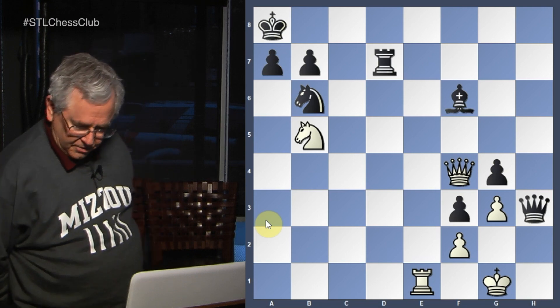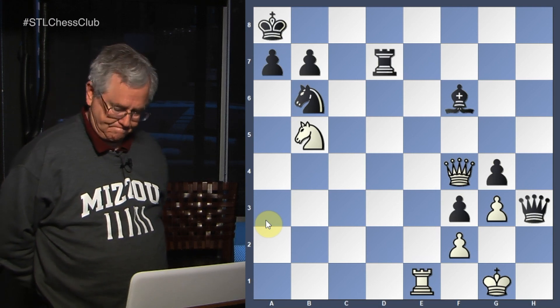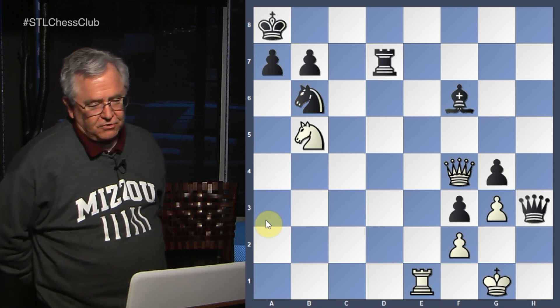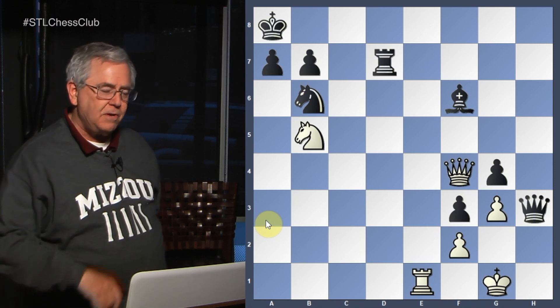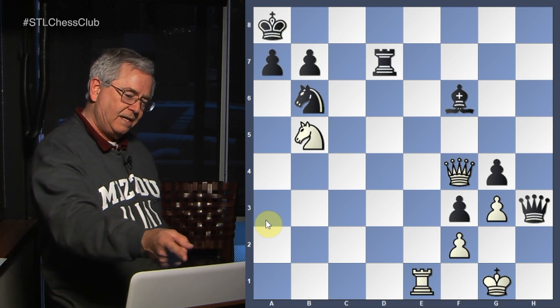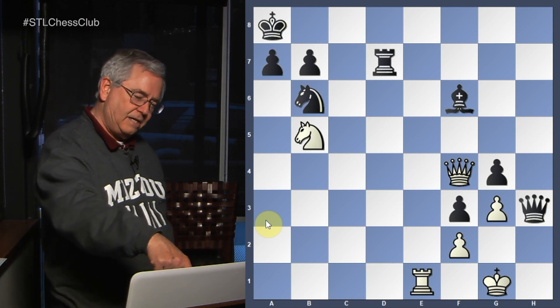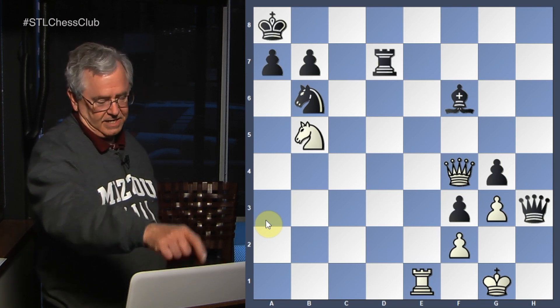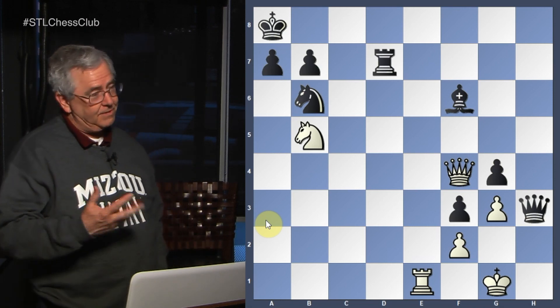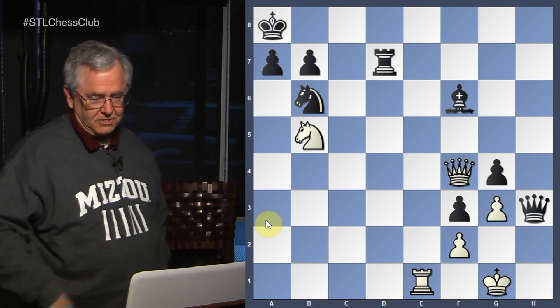Now we're going into wins for either side — the king chase part. This is a tense situation: black is threatening queen to g2 checkmate. However, black has weaknesses — his king is in the corner. The white rook can go to e8 check, forcing either the bishop or rook back, and we have a possible smothered mate with knight to c7 check, knight to a6, queen to b8, rook takes, knight to c7 checkmate. It's white to move and every move has to be a check or black gets the checkmate.